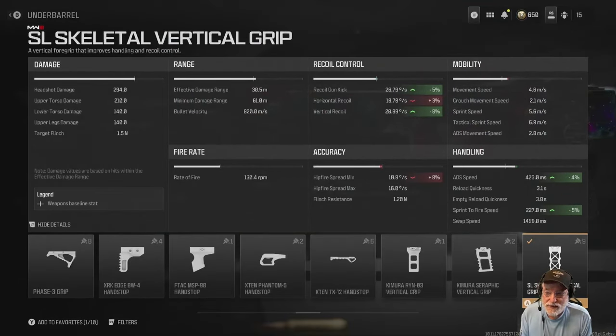Finally, the SL Skeletal vertical grip, which helps with the aim down sight speed and the sprint to fire speed. It's at 227 milliseconds, which is very, very quick. It helps a little bit with the gun kick and the vertical recoil, but as I said, we're talking about MCW ranges there. Let's take this beast onto the field of honor and see how we like it.